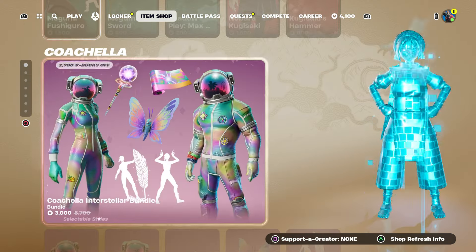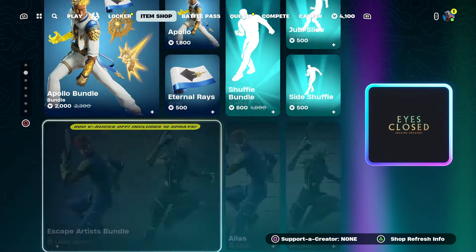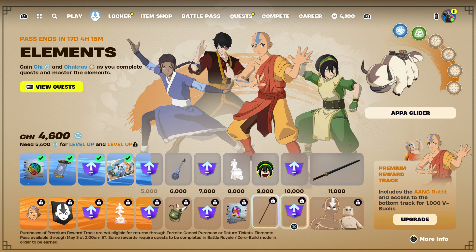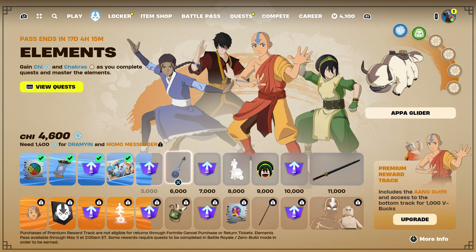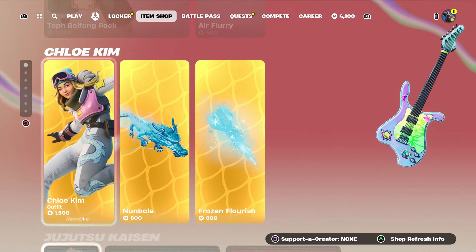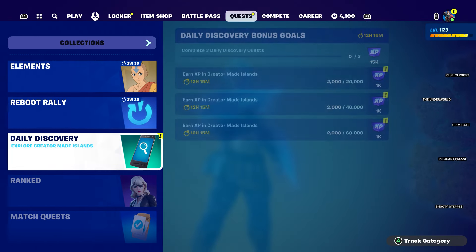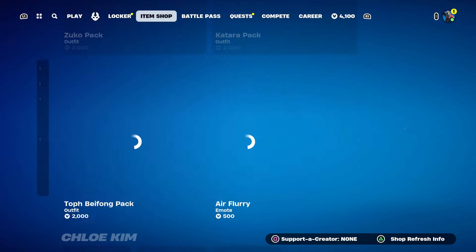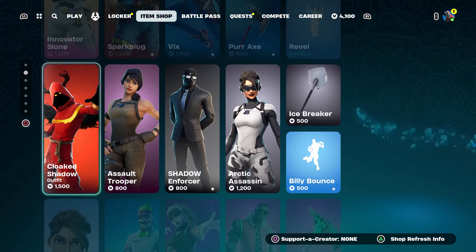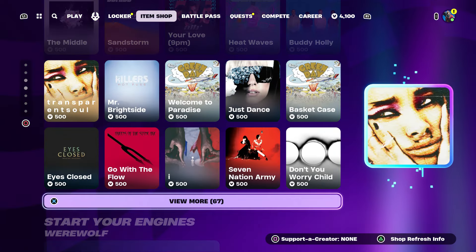I'm also going to be giving out some skins from the item shop. If you want any skin, make sure to leave a like, subscribe, turn on notifications. If you want the avatar I can only give it via gift card. Leave your name in the comment section below, like the video, subscribe, share the video, and watch the whole video till the end.